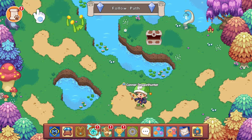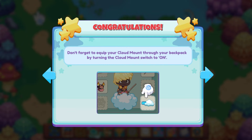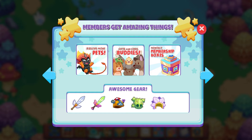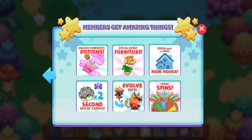Here are our items. Look at all the things members can do. Congratulations — as a member you have been given a cloud mount. Enjoy floating around on a big fluffy cloud, thank you for being a Prodigy member. Don't forget to equip your cloud mount through your backpack by turning the cloud mount switch to on. Members get amazing things: rescue more pets, cute and cool buddies, monthly membership boxes, awesome gear, exclusive dance moves, more gold, member chests, mini game boosts, morph transforms with morph marbles, climb the dark tower, unlock powerful potions, special house furniture, move into a cool new house, two times the second rescue chance, evolve pets, and more spins.